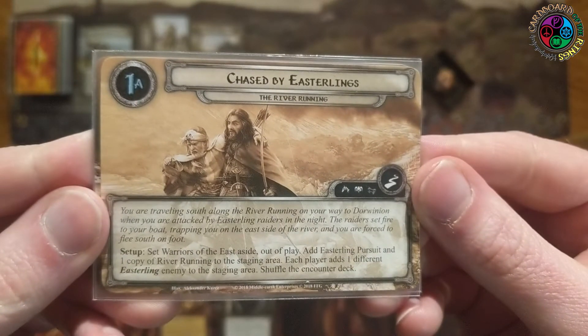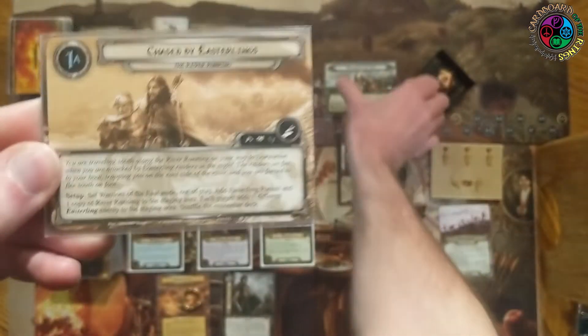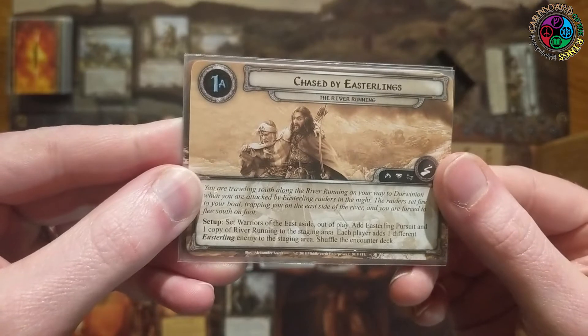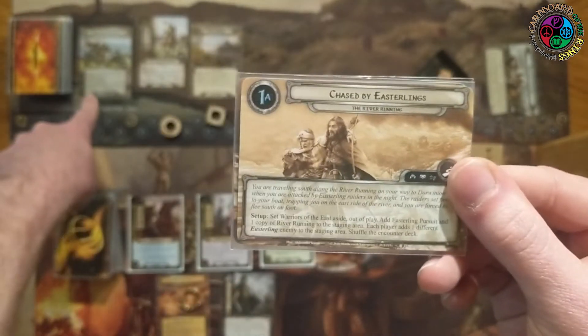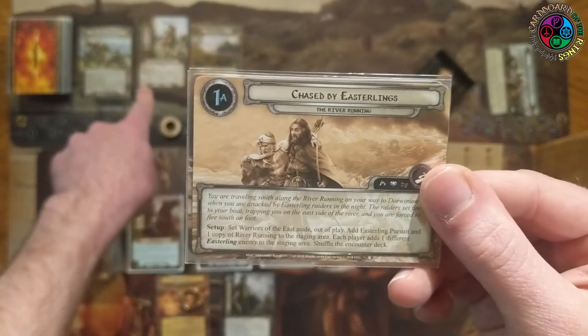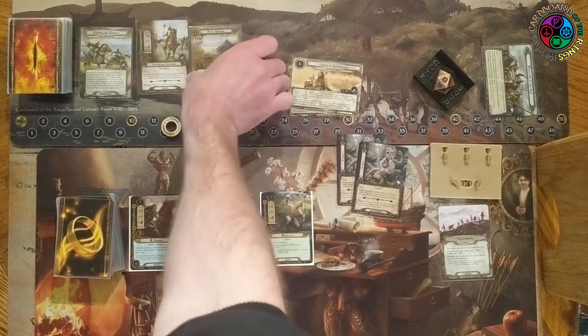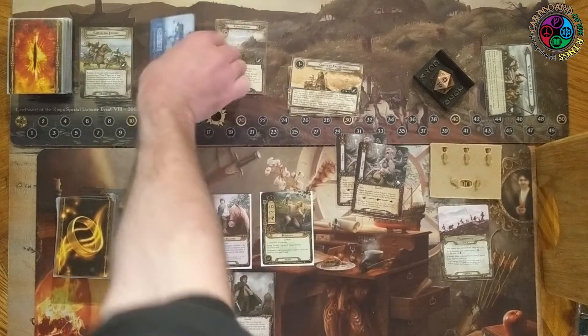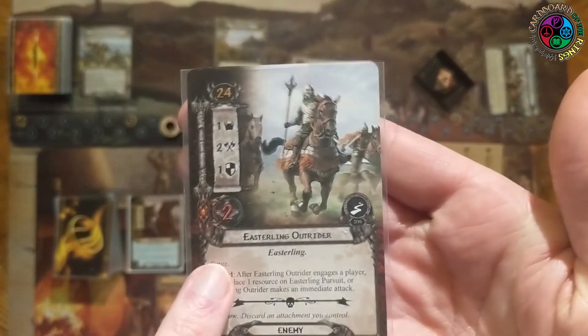We got chased by the Easterling - side 1a of the River Running. We set that side quest aside. We're going to add this objective, we're going to add the River Running location, and we're going to add an enemy of our choice. The River Running is a 2-5 location; while it's in the staging area, enemies cannot be optionally engaged.